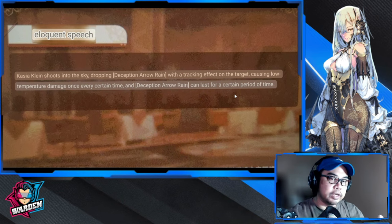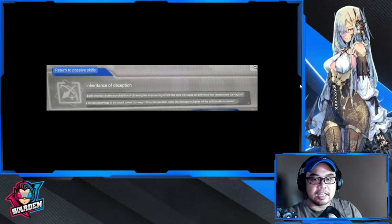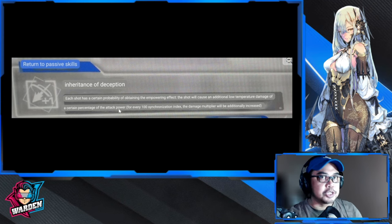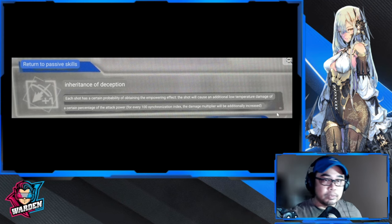Her passive skill is Inheritance of Deception. Each shot has a certain probability of obtaining an empowering effect that shoots an additional low-temperature damage of a certain percentage of attack power — essentially additional frost damage. For every 10 alignment index, the damage multiplier is additionally increased. Hopefully the damage will be significant.